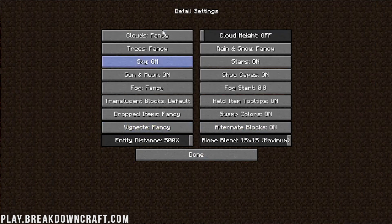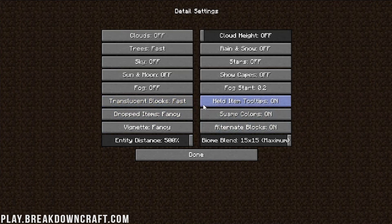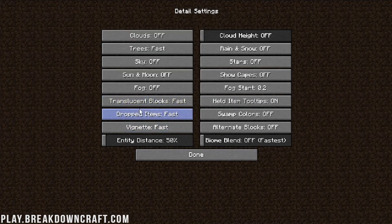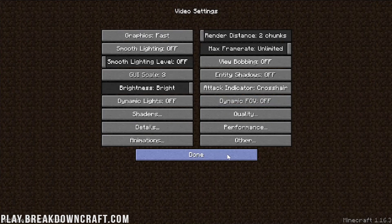Now go to Details. Turn clouds off, cloud height off, trees to Fast, rain and snow off, sky off, stars off, show capes off, sun and moon off, fog off, fog start to 0.2. Translucent blocks: Fast. Held item tooltips doesn't affect performance, leave it on. Dropped items: Fast. Swamp colors: off. Vignette: Fast. Alternative blocks: off. Entity distance down to 50%. Biome blend all the way to the left — off.